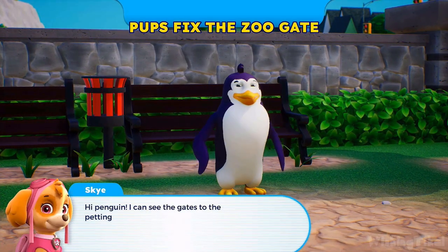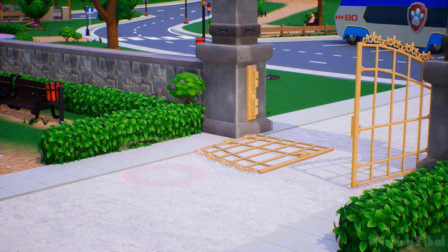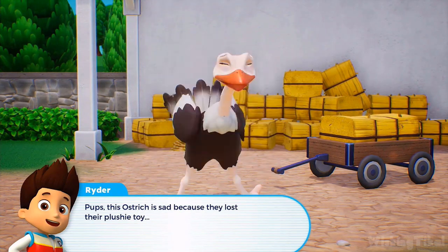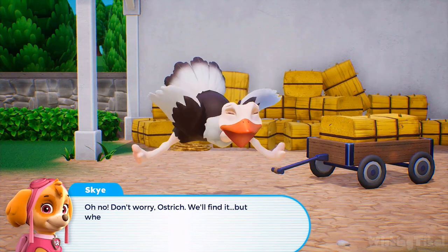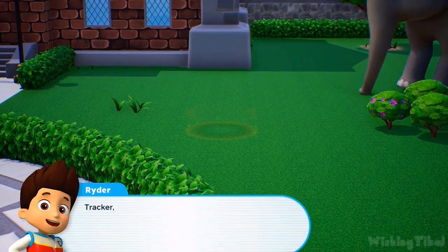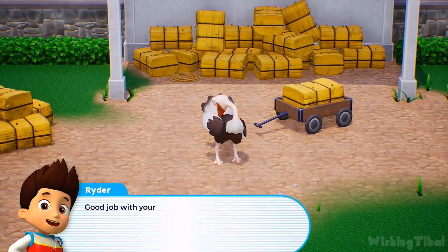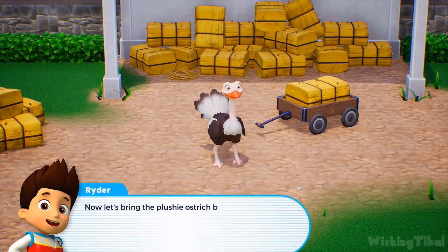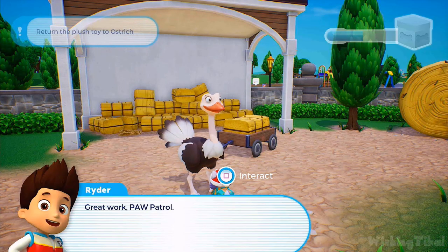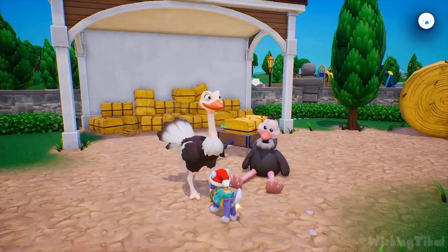Hi, penguin! I can see the gates to the petting zoo are broken — I can fix it with my skyhook! This ostrich is sad because they lost their plushie toy — don't worry, ostrich, we'll find it! Tracker, search for the plushie toy using your radar scanner! Let's roll! Now let's bring the plushie ostrich back to the real ostrich. Great work, PAW Patrol — look how happy he is! Enjoy your plushie ostrich! Mission completed.